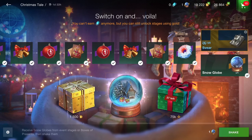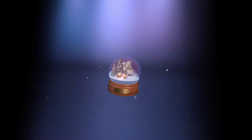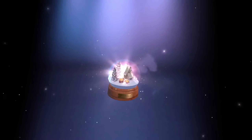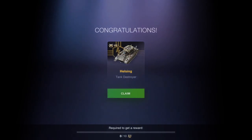Now that I've bought it with the gold, let's go ahead and open it — 3, 2, 1, go. I'm really rooting for a Smasher, a Concept 1B, really anything. Hopefully it's not an identical tank that I had before. And the Helsing — actually, that's honestly a little bit better than I would have expected. Of all the things to get in here, the Helsing is actually really good. And for 4,000 gold, that is definitely a huge deal. I'm actually really happy I got that.